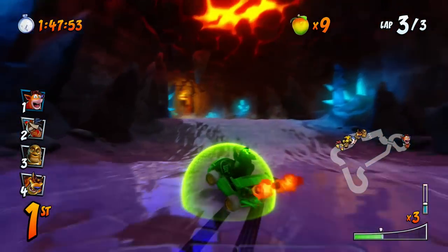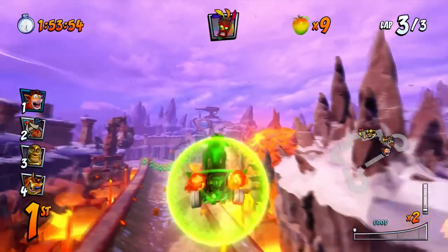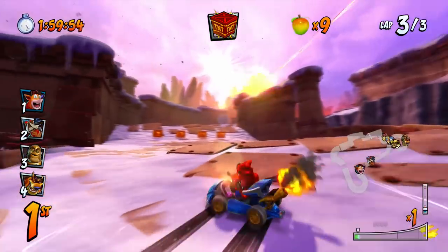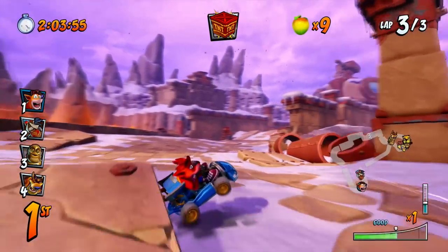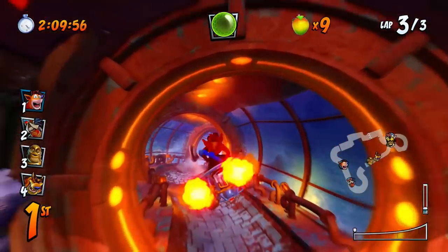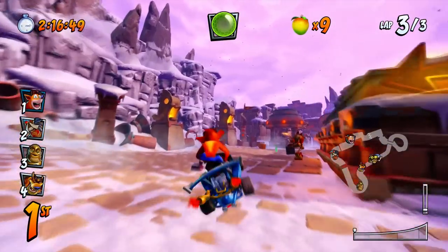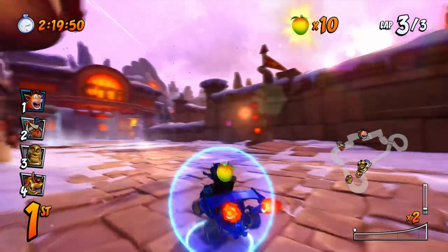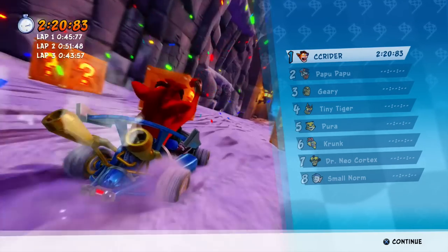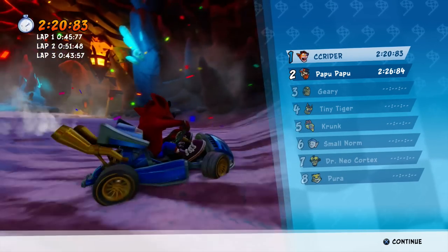Papu is the only one racing a good race right now; everybody else is way behind. Final lap — I can't let them catch me. There aren't really too many shortcuts that I'm seeing, but we'll find out eventually online. I love that jump, it's super cool. We're getting a bit of a lead on Papu. I get one more Wumpa fruit and it'll turn into a permanent barrier. There it is — awesome! Another track done. It's probably the most underwhelming track so far but it's a good all-around track.